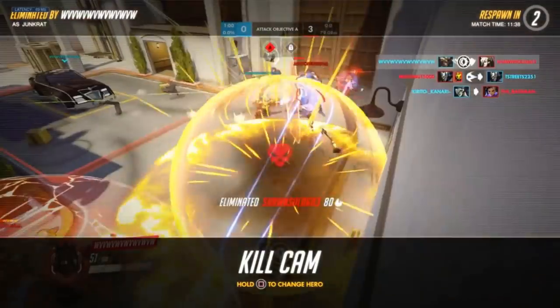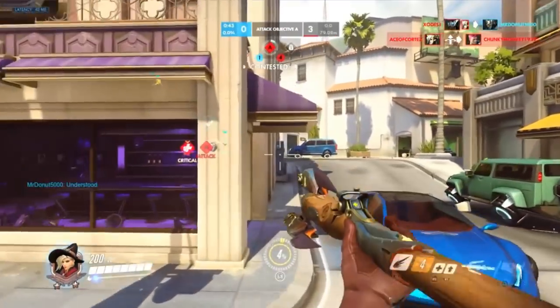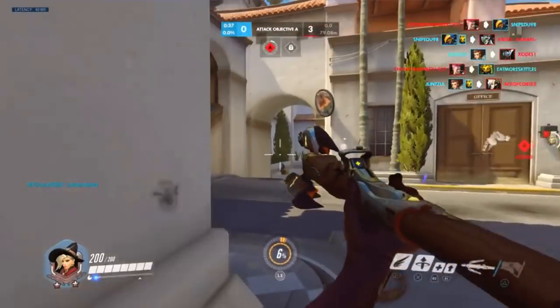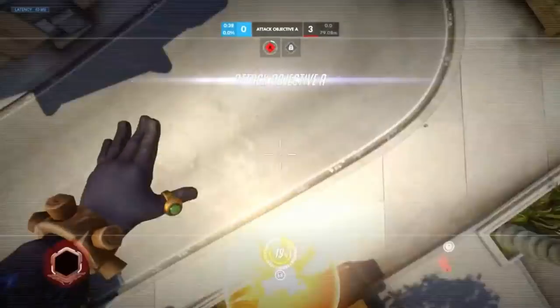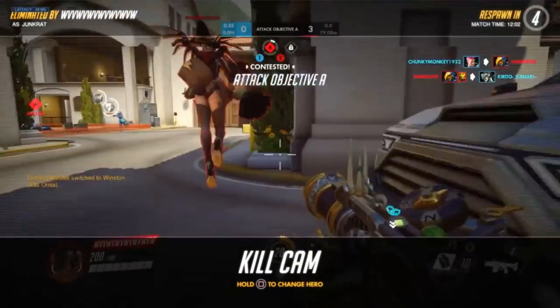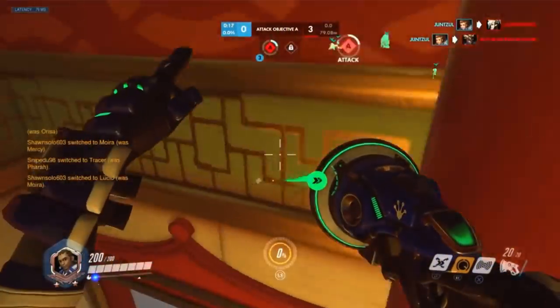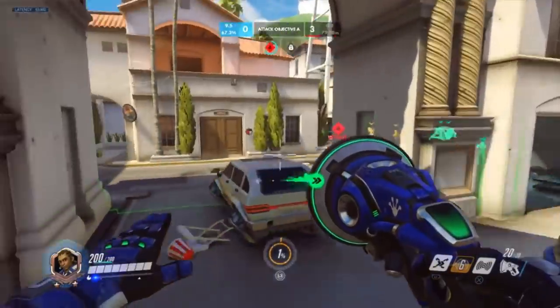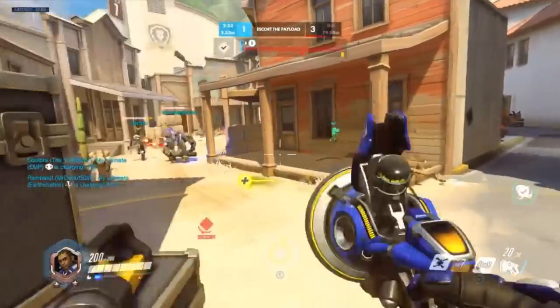Low mechanical skill heroes like Mercy and Reinhardt free up your mind to read the battlefield. Especially if you're not used to reading the battle and still working on game sense, these heroes are great to help build that. He can't hear the Junkrat right behind him and just gets an easy pick — the low mechanical skill heroes free you up to focus on game sense while you're developing it.